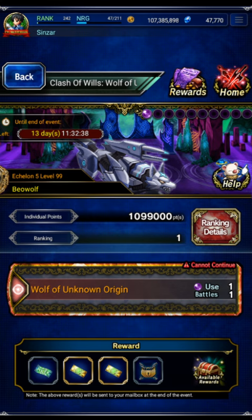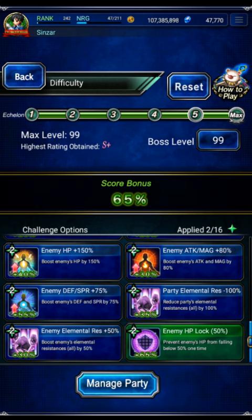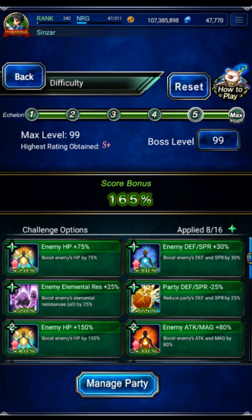In this video I'm going to be showing you how to get rank 1 on the Beowulf Clash of Wills. One of the modifiers is currently bugged — the HP lock. If you turn it on, you can't kill the boss; it locks permanently at 50% HP. They did put out a news bulletin that they're going to fix this, but this clear will work exactly the same way when they do. So we're going to turn on every modifier except the HP lock.